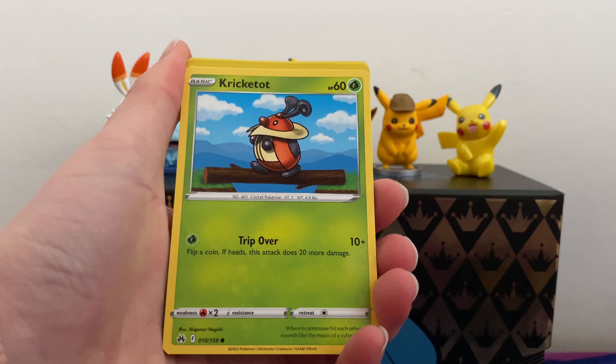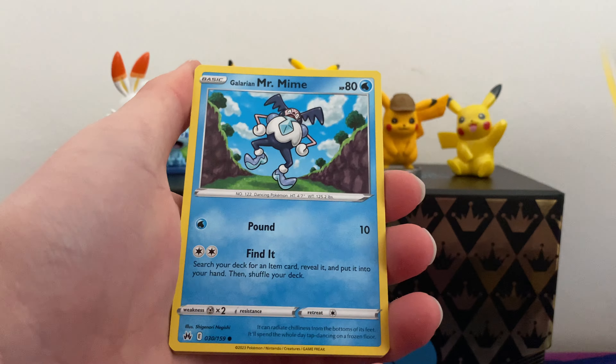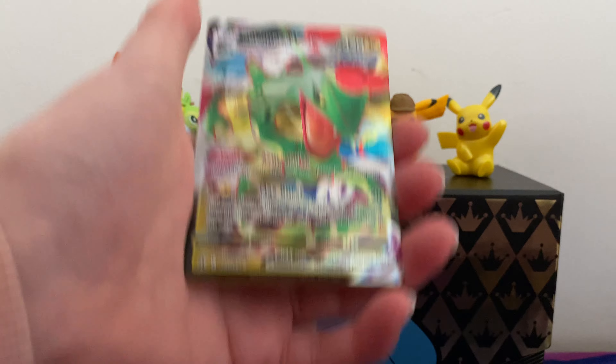So in the first pack we've got Dustclops, Dusclops, Croagunk, Chatot, Mr. Mime, Sunkern, a Duskull, Purrloin, and a Regidrago VMAX.